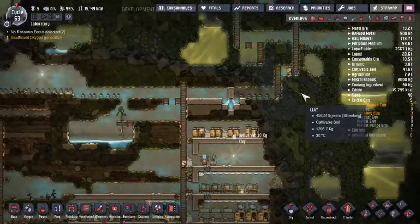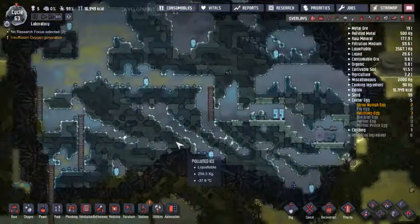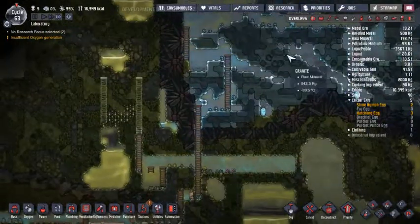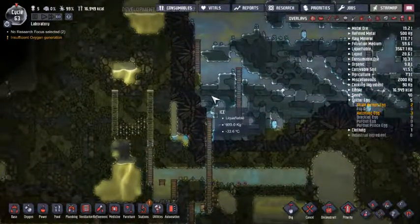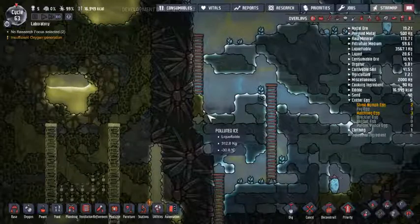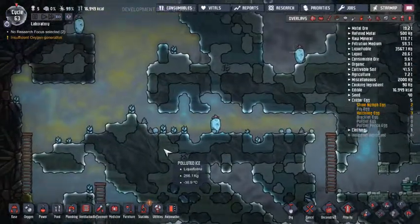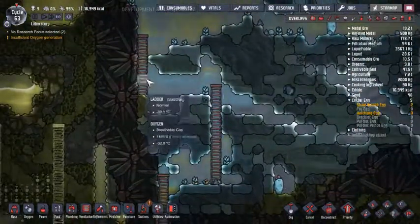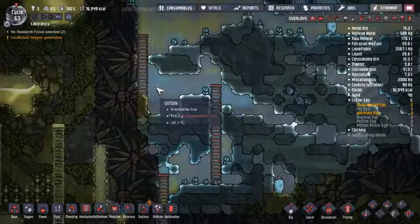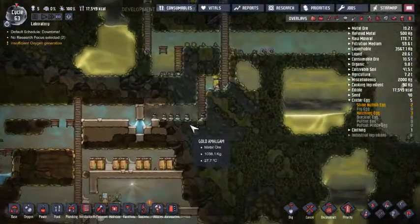I'm going to go a little bit longer this episode as well, just because I do want to get caught up. And honestly, this one is the first one I'm getting oxygen up this quickly, so it's kind of nice. One thing that I'm going to set up in here is going to be a cooling loop. I've got to be careful because I don't want to disrupt any of this, so I might just do a small one. And then basically I want to put a temperature gauge to where I can set a certain temperature that it would stop the gas output.